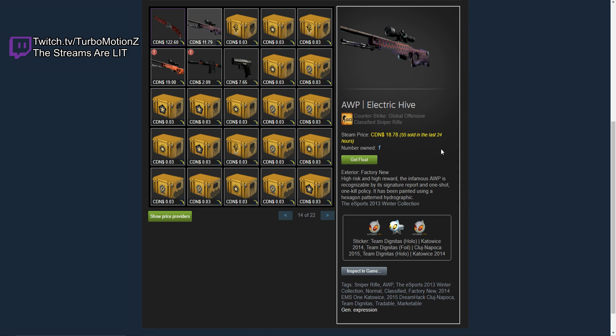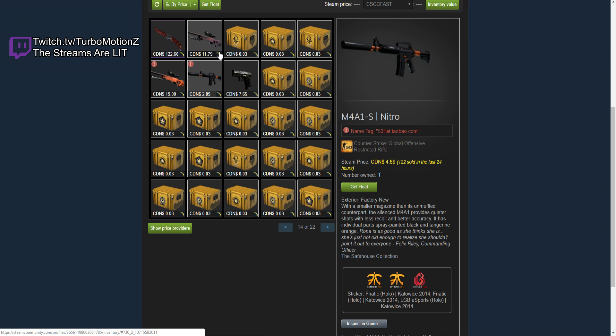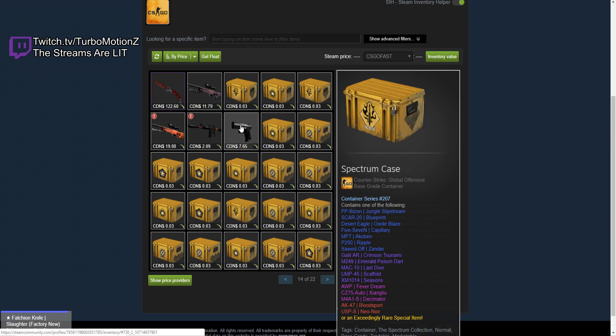He has an AWP Electric Hive with two Dignitas Hollows from Katowice 2014 — $1,500 each, by the way, for those stickers, they're pretty pricey. And he also has an AWP Boom with three Vox Hollows and then a regular Vox sticker. All the Katowice stickers are just so expensive. And then he has an M4A1-S Nitro with even more Katowice. This guy's a skin collector — this guy's not a pro player.